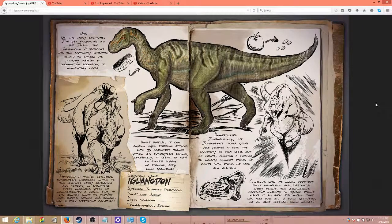Hello everyone, this is Sean Thomas and we're looking at ARK Survival of the Wolves Iguanodon Dossier. The Iguanodon is an herbivore. It's reactive in temperament, so it won't likely attack you until you attack it.